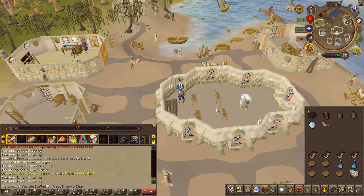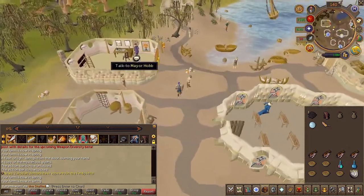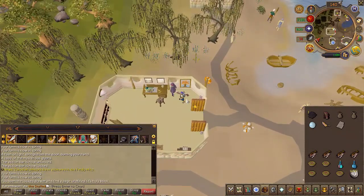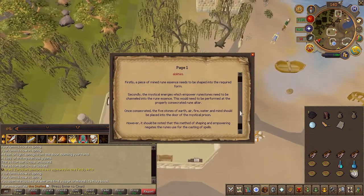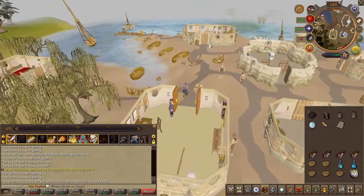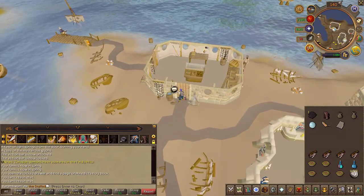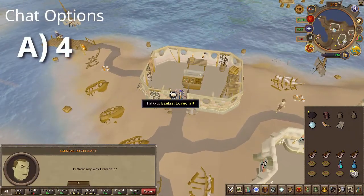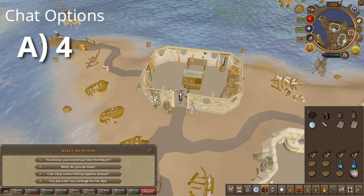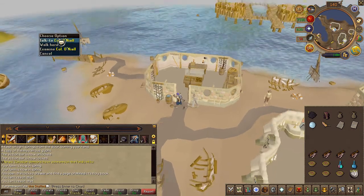Next, head back to the Mayor's building and search his desk. You will find a page. Next, speak to Ezekiel Lovecraft in the fishing shop to your east and choose the fourth chat option. Then speak to O'Neill just north on the docks.